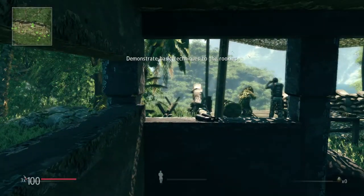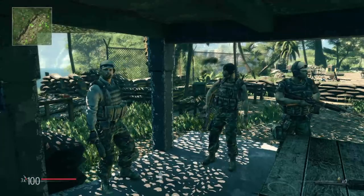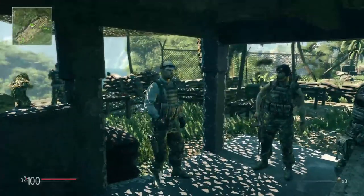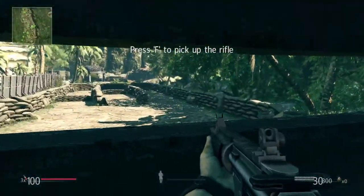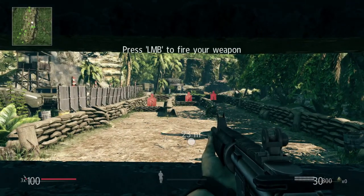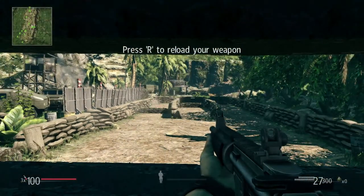Rookies, this is Sergeant Tyler Wells. He's here to demonstrate some basic techniques. Sergeant, take an assault rifle from the table. Now take position to the shooting range. Show these rookies how it's done right here. Observe — Sergeant Wells will put some lead in the targets.